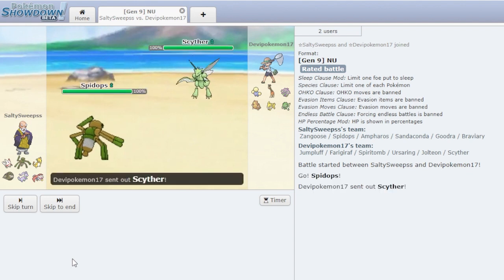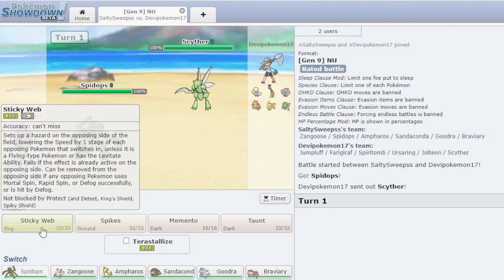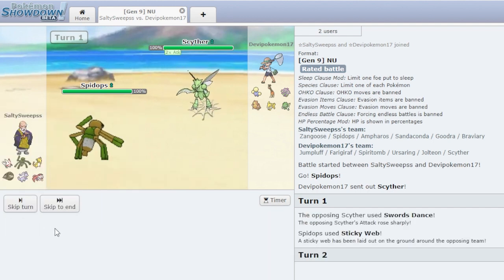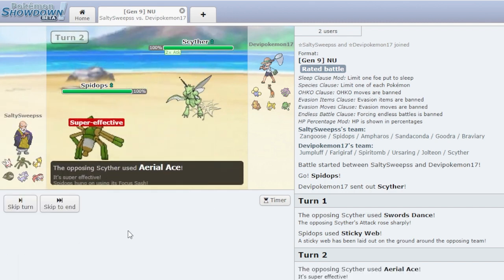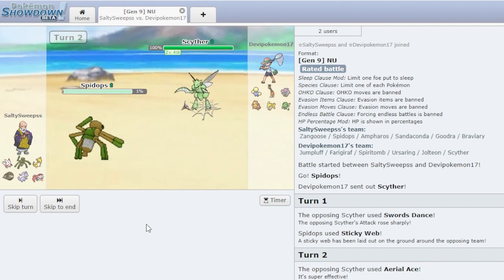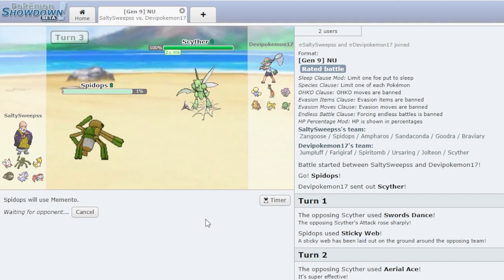I don't really know why he has a Jumpluff — I guess just for Sleep Powder? It's just not quite worth a slot on his team. He goes Swords Dance, so we'll just take the Sticky Web. I'm not too concerned if this thing keeps going for Swords Dance. We're gonna get one layer of Spikes, which is nice to break any Focus Sashes, and I'll just Memento this turn if he tries to go for another Swords Dance.